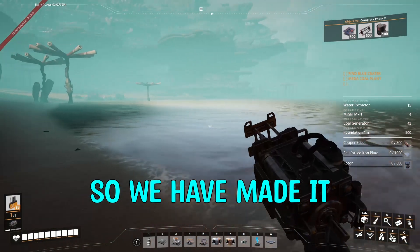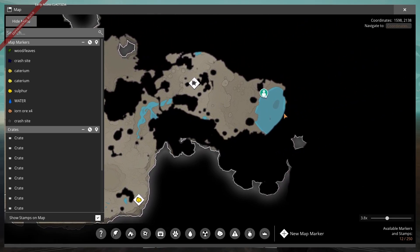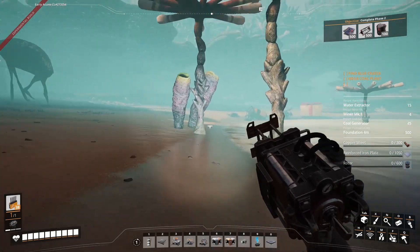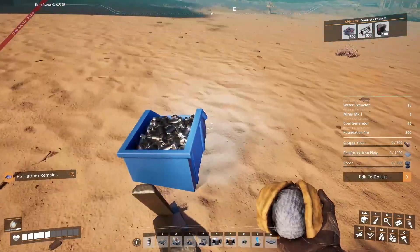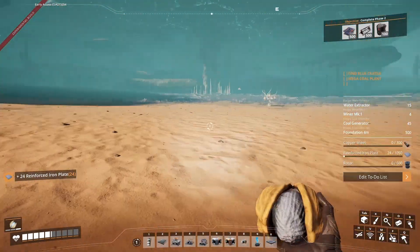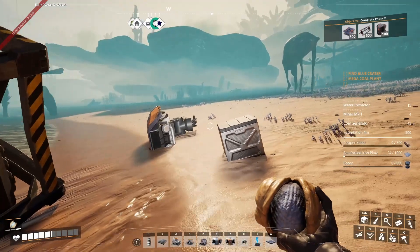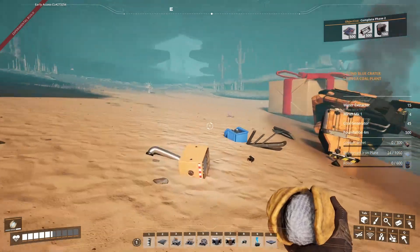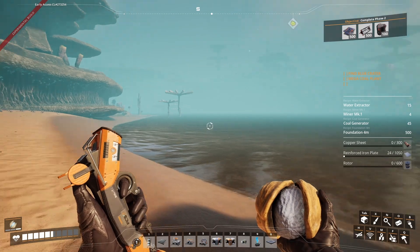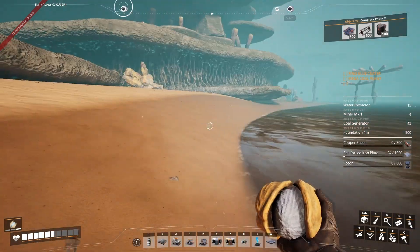We have made it to the Blue Crater. Opening the map you can see how far we've come from our starting point — quite a lengthy journey. I've noticed another crash site over here. Let's see what we have — some screws, some reinforced iron plates, and another drop pod that needs full rubber. Not sure how we make rubber so we're a little way off that. This is the great big lake, and scanning for coal we should have some around here.